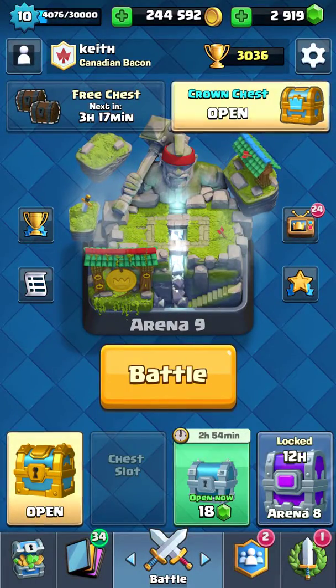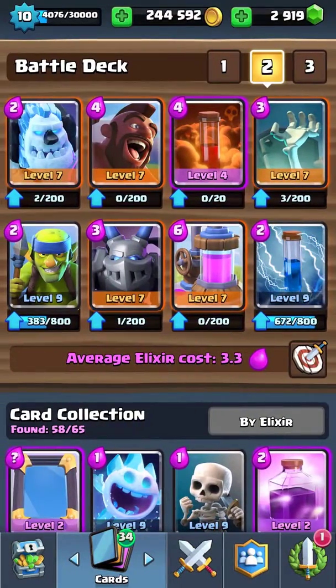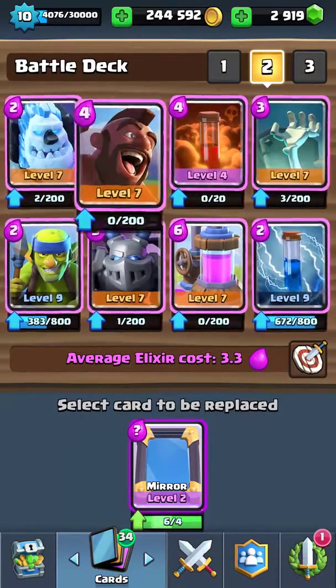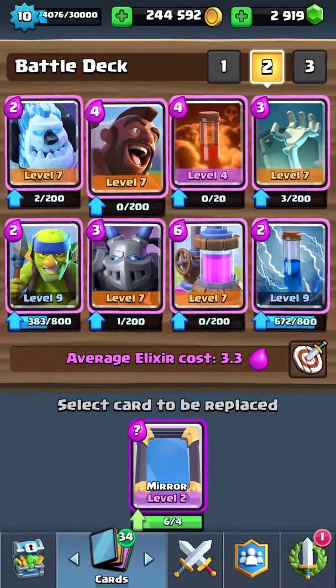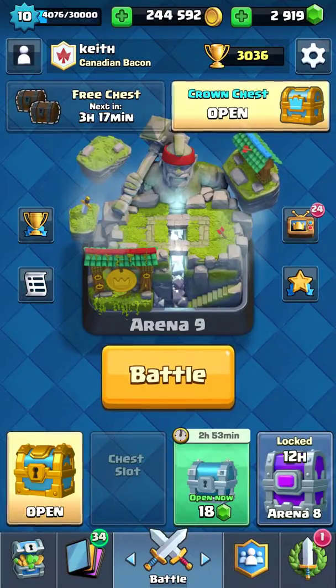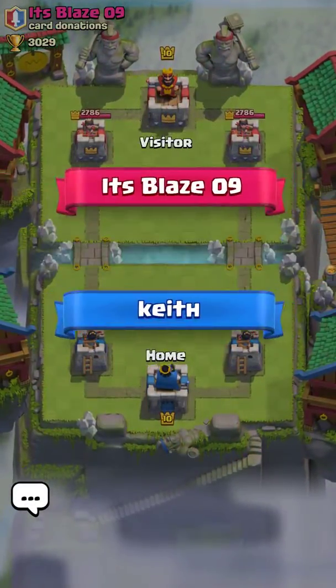Hello everyone, this is Keith from Canadian Bacon and I'm going to show you how I cycle my hogs. Basically what I use is every fifth card is the hog, so I usually put the ice cone down, then the hog. So it's first, second, third, fourth, fifth — and this only happens during double elixir time. Let me see if I can show you an example.